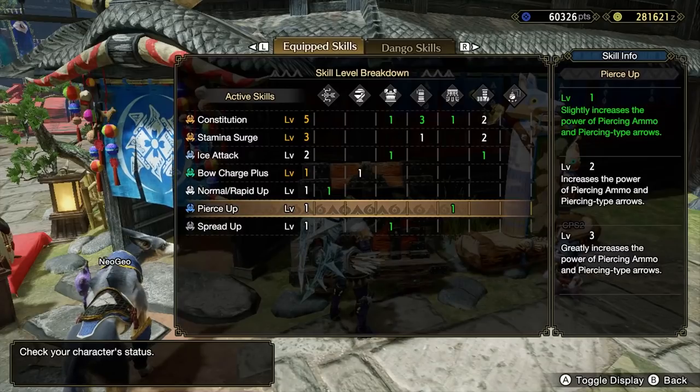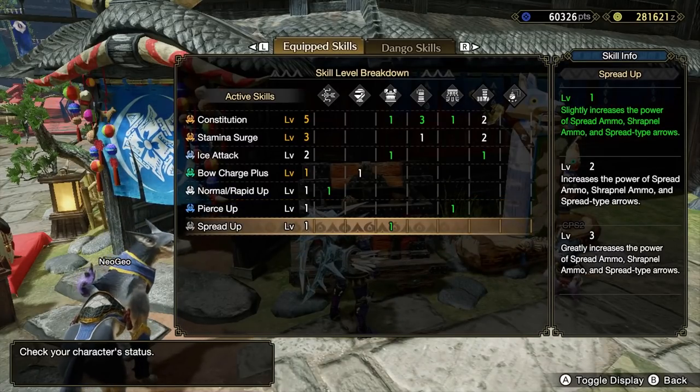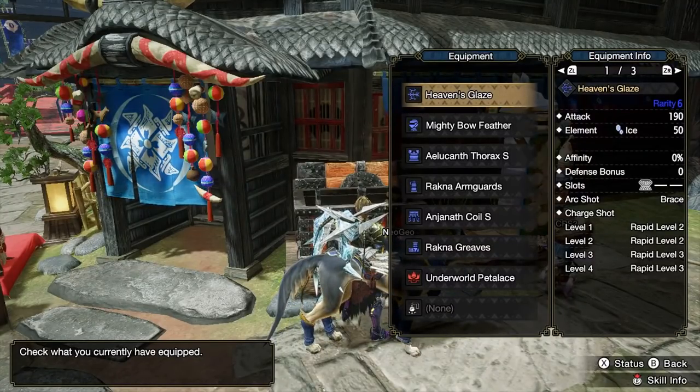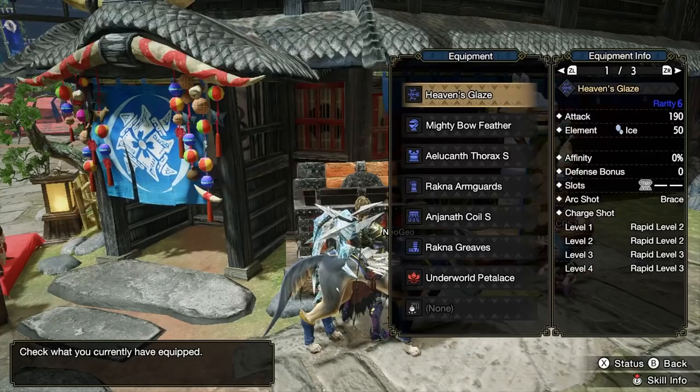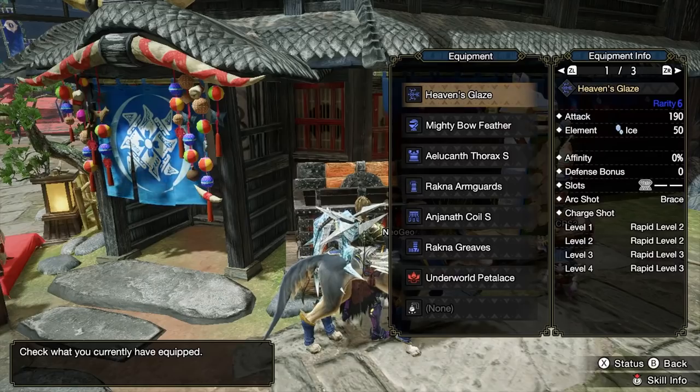Gunner-specific skills include Rapid Up, Normal Up, Pierce Up, and Spread Up, which all boost the damage of that corresponding shot type. Bows have a favored shot type, so you'll want to boost that shot type using the previously mentioned skills if possible. These are very hard to fully incorporate until you get decorations at the end of the game.